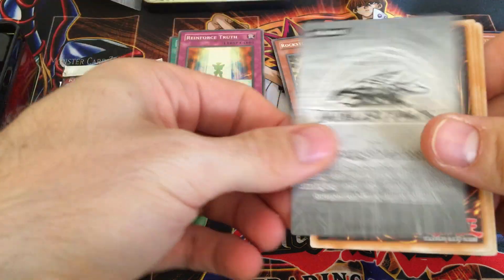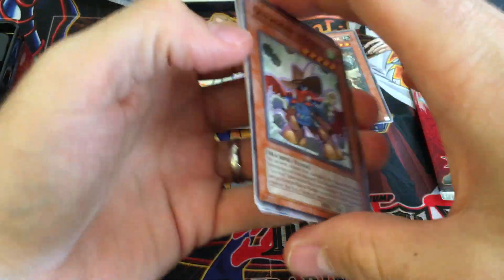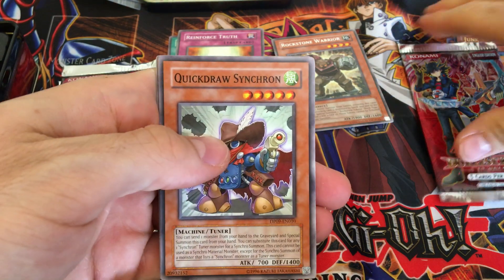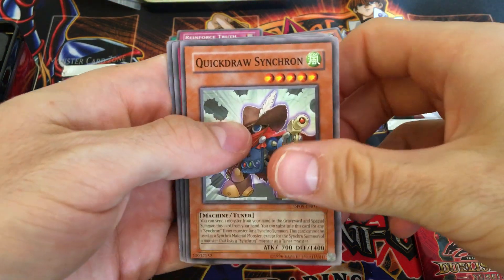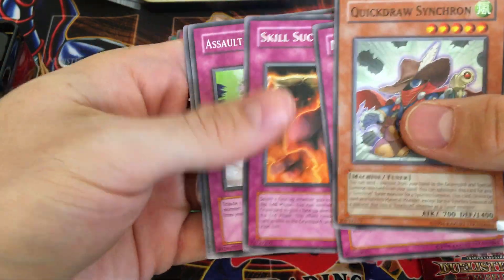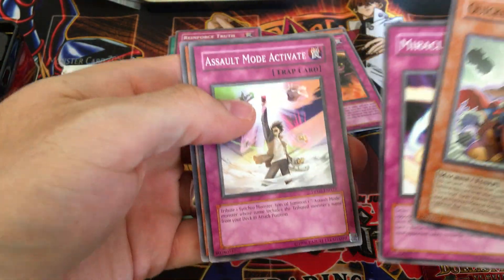Pack number two. We've got Quick Draw Synchron to match our Junk Synchron — so lots of Synchron stuff. Miracle Locusts, Skill Successor — that's a terrible card — Assault Mode Activate, which is kind of cool, and another Debris Dragon.